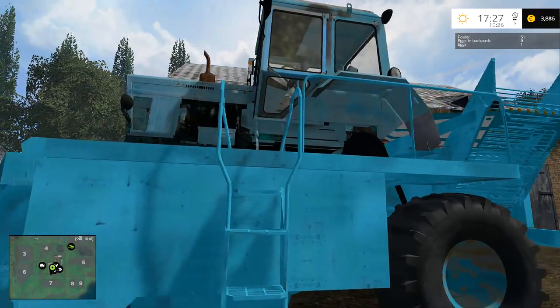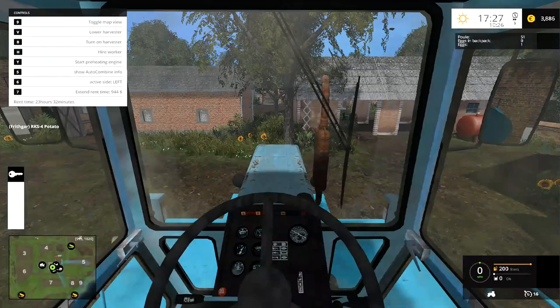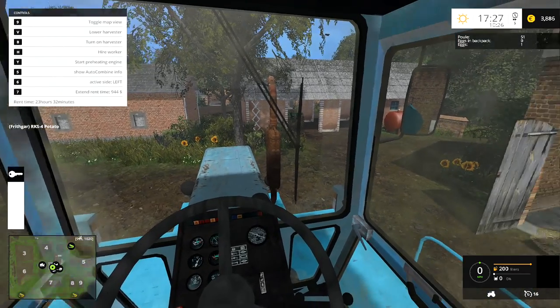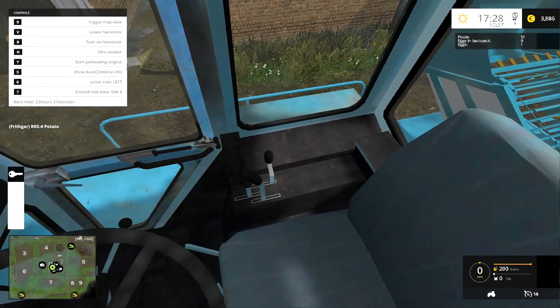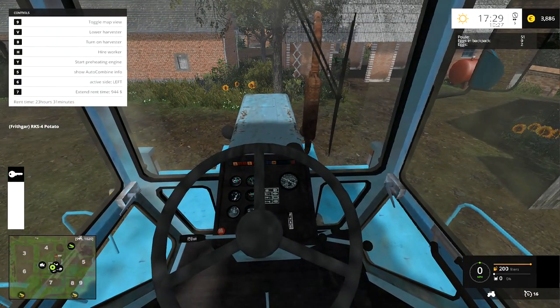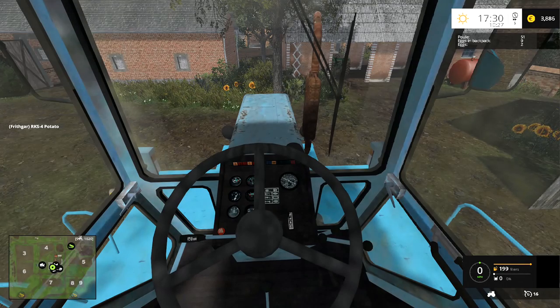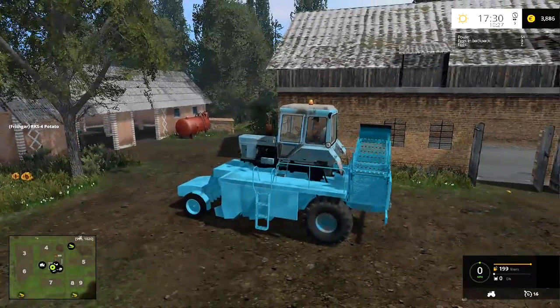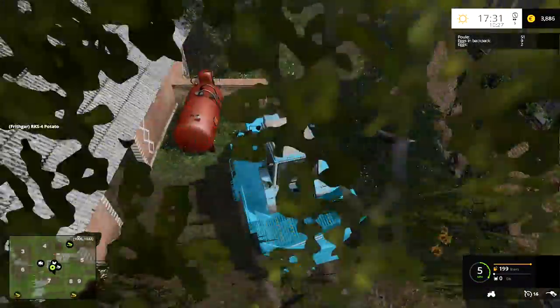Right, we've got 3,886 euros now. Let's get into the harvester. We have all sorts of options — show auto combine, active side — we don't need to worry about those. So we start it up. The cab looks fantastic and the sound on this one is something I really like. When we get it over to the field, it has even better sounds when it's running. When you unfold it and get it ready, it has good animations on it too.